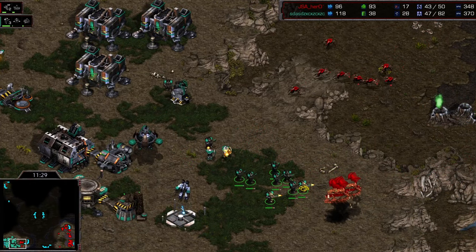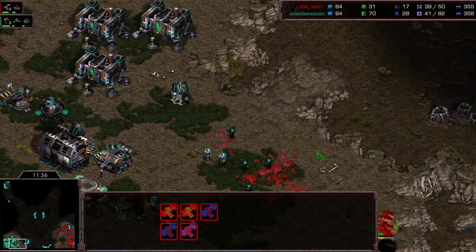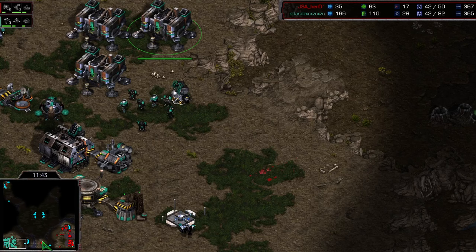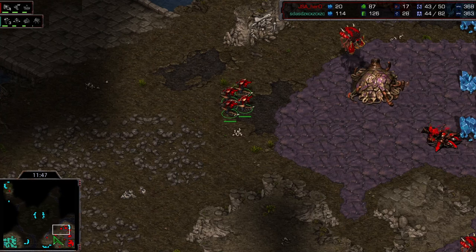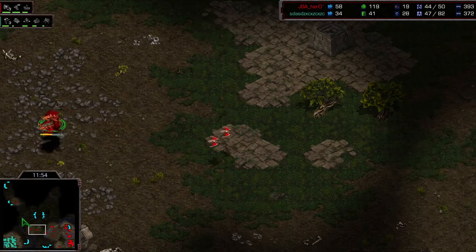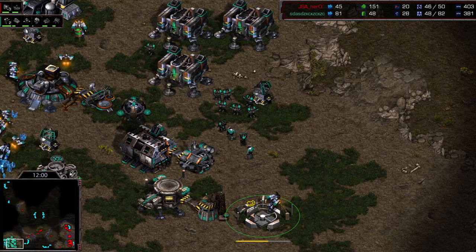Barracks is still pretty good on minerals. This is gonna be a tight tight game — I don't know who's gonna win. I would say Barracks is definitely favored after that natural went down, but this is still a really crazy game. Lings run in, mutas hitting marines, but it's not enough — he can't take over that area and pressure the Barracks base. Hero is making a really good game out of this despite being in a super bad position, having nearly everything go wrong in the early game. He just got completely slapped around by Barracks early on.